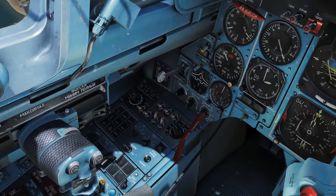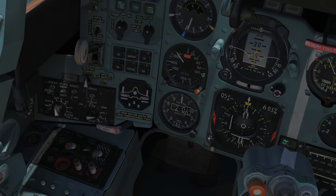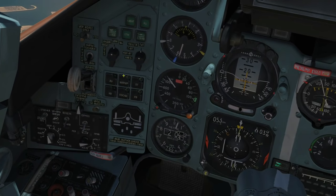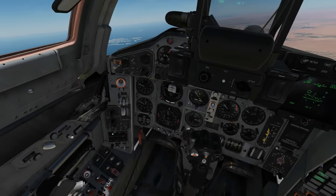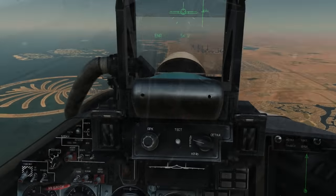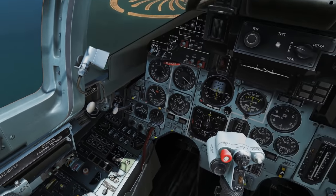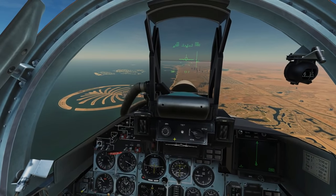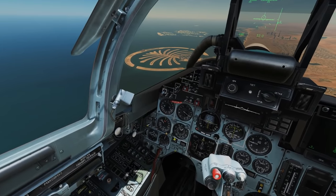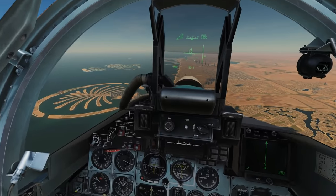In the Su-33 it is that panel there, in the Su-25 it is that panel there, in the MiG-29 it is that panel there, and in the Su-27 it is that panel there. Now they're not identical but they're similar enough in functions that we can cover them all in this one video and we're not going to miss any major functionality.